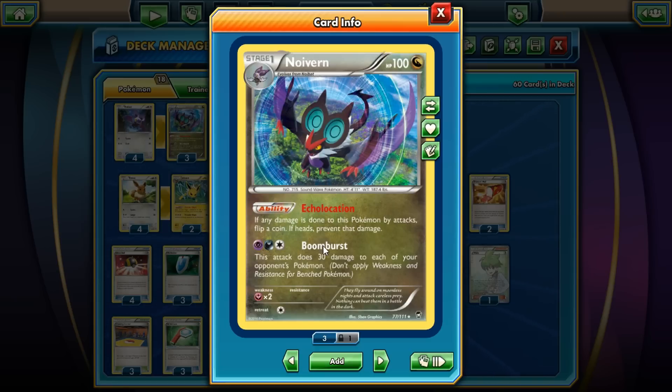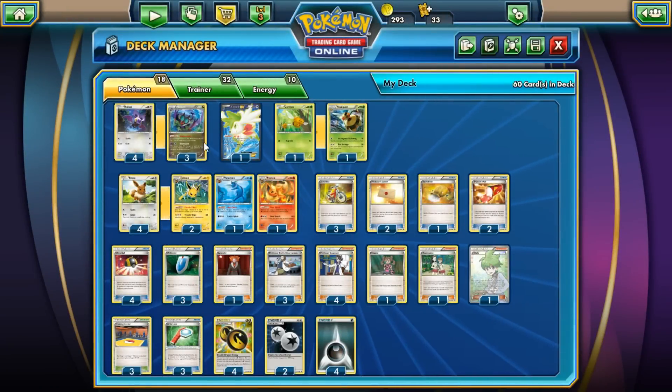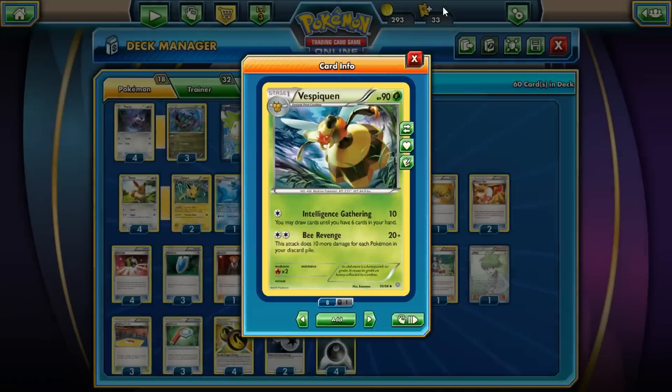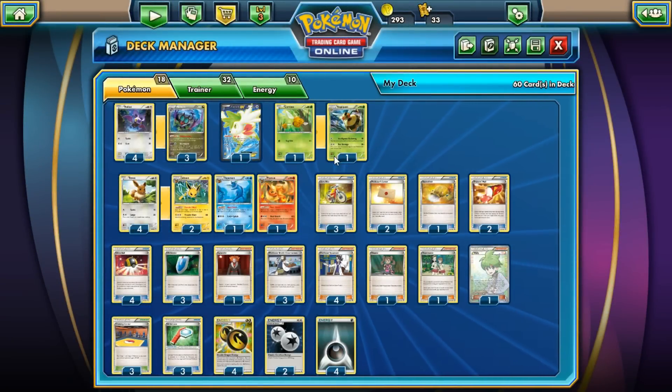We're going to be using Noivern's attack Boomburst — it does 30 damage to each of your opponent's Pokemon; don't apply weakness or resistance. We use this in combination with the Eeveelutions and White Lens. Our secondary attacker, which is a tech card, is Vespiquen. She's a 90 HP Grass-type Pokemon, and we're going to take advantage of Bee Revenge: 20 base damage plus 20 more for each Pokemon in your discard pile.